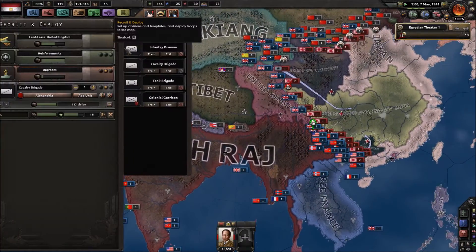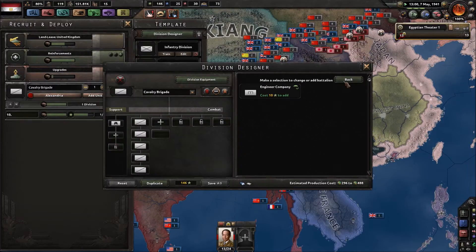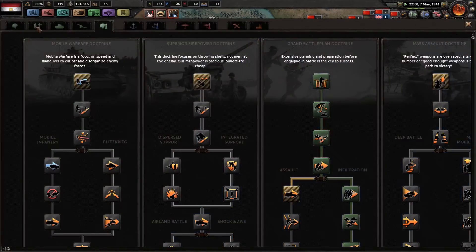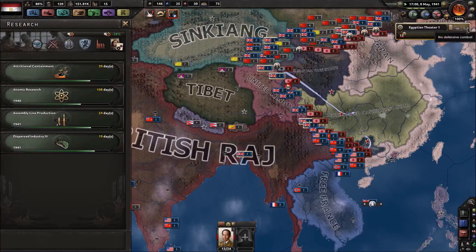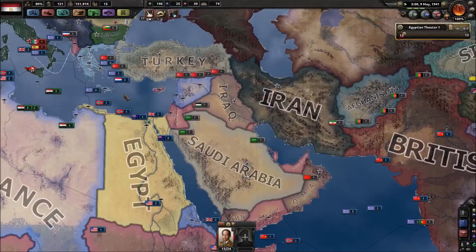In order to get a signal company involved, first we have to research some of these — the signal company. We only have... we don't even have trucks researched. That's right. We need to step our game up for research.